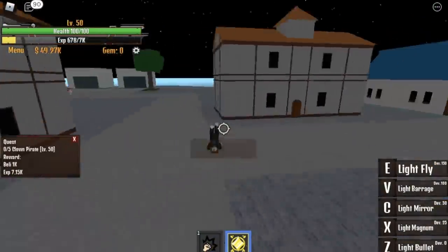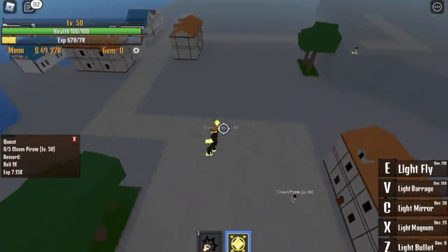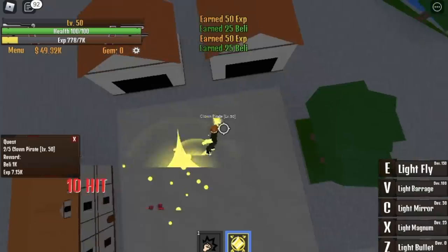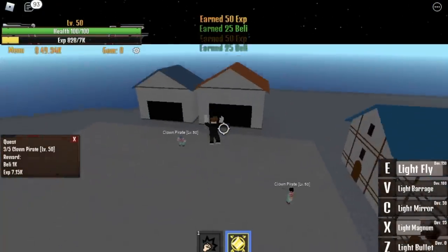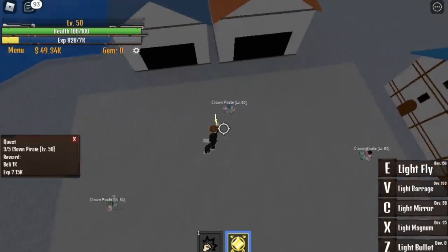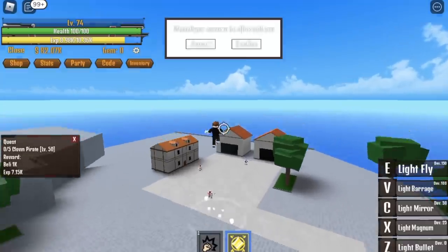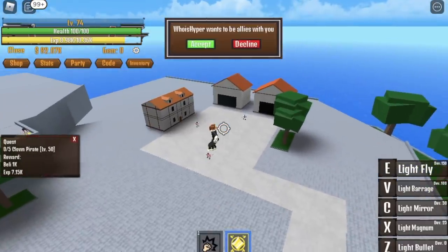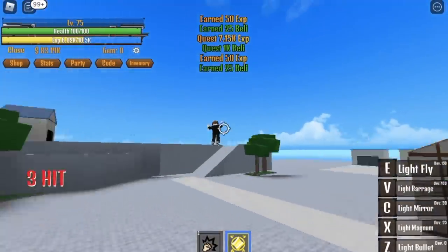Once we arrive at the Pirate Island, let's start farming the Clown Pirates. You can use your first skill here, or your Light Magnum. Use your Light Fly and you can defeat only two — because you only need to defeat five Pirates to finish the quest. If you're strong enough, you can defeat them, but I made a mistake there.